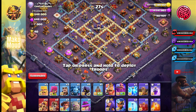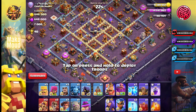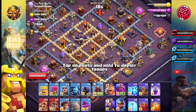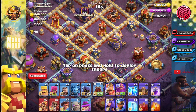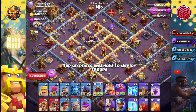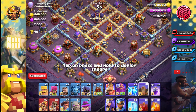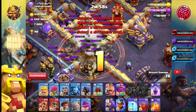Okay we get this first base. I think I might use the log launch on this one, to try and grab everything right there with heroes and Zap. Maybe the eagle. Can we zap the eagle and the expo? Actually no, we're going to get the eagle with the heroes. Alright, let's just zap all of this.